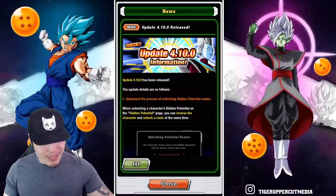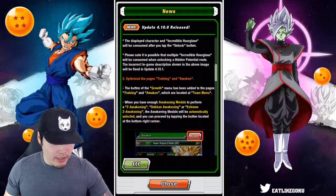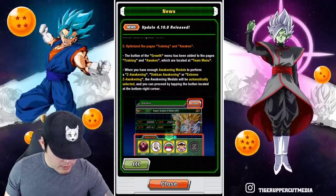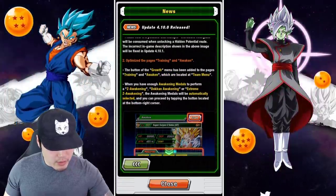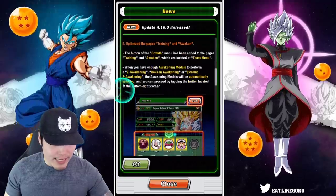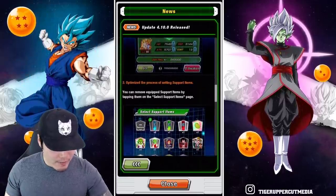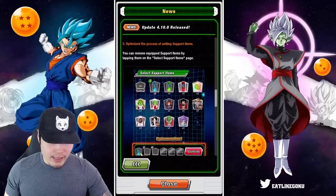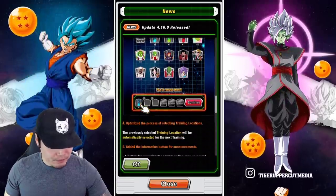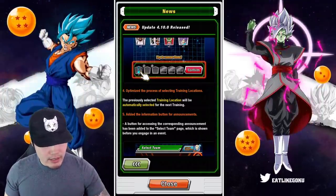Update 4.10.0. We have the optimized process for unlocking hidden potential routes, and the optimized pages for training and awakening — so you can do both on the same page. When you have enough awakening medals to perform a Z awakening, token awakening, or Extreme Z awakening, the awakening medals will be automatically selected and you can proceed by tapping the button at the bottom right corner. That saves you some time. We also have the optimized process of setting several support items — you can click on items that are already set to unset them. And the optimized process of selecting training locations will select your previously used training location.